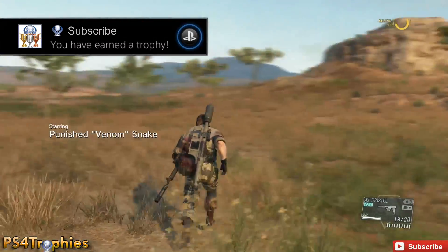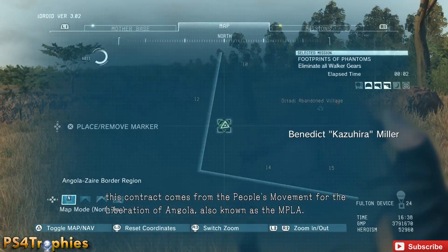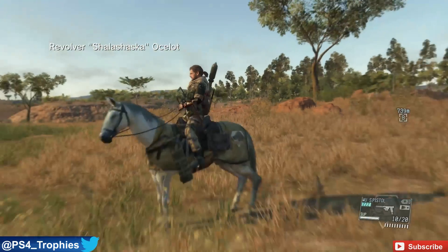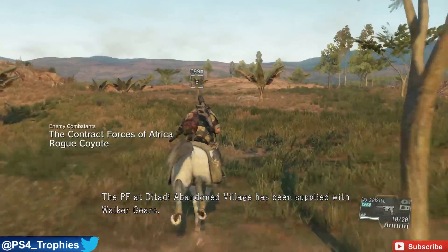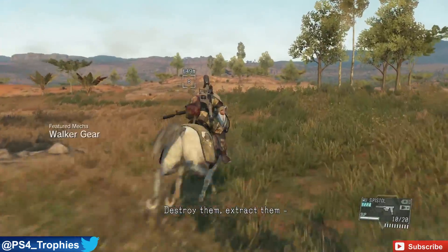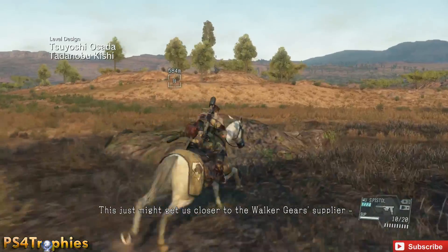Hey guys, welcome back to my S-rank walkthrough in Metal Gear Solid 5: The Phantom Pain. This is the 15th mission called 'Footprints of Phantoms.' It's real easy. Once you get to the start point, you need to go into the village and destroy the walker gears. There are four total — two together, and then two more not far that are also together.